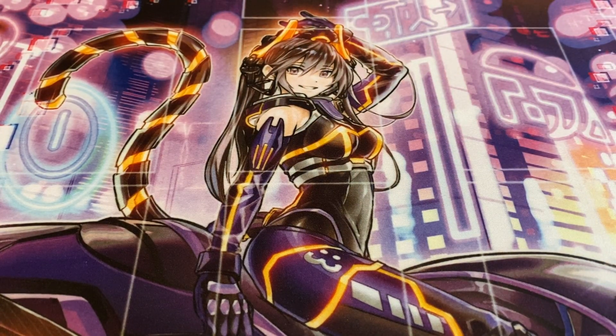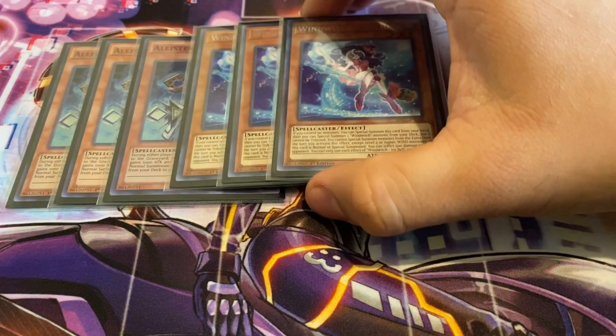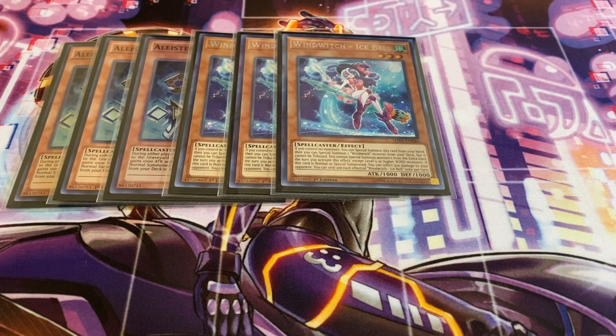This main deck is 40 cards. Starting off with three copies of the only main deck Invoked monster — three copies of Alistair the Invoker. You definitely want to run this at three because he searches out Invocation. Next, three copies of Wind Witch Ice Bell. This is one of your secondary starters — if you have no monsters, you can special summon it from your hand, and if you do, you can special summon one Wind Witch monster from your deck. It cannot be tributed, but that's not an issue. You cannot special summon from the extra deck the rest of that turn except level five or higher wind monsters. If this card is normal or special summoned, you can inflict 500 life points to your opponent — it's a free special summon, so why not?